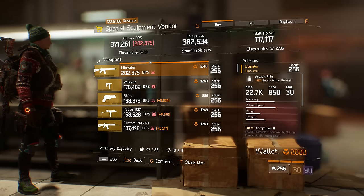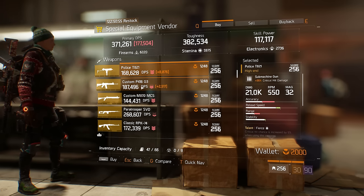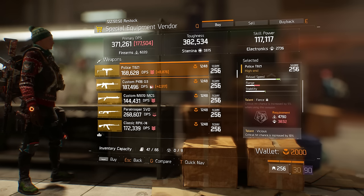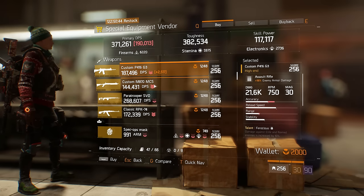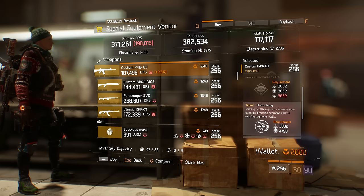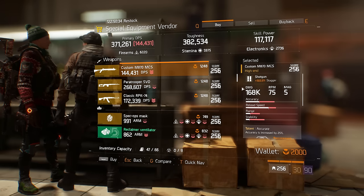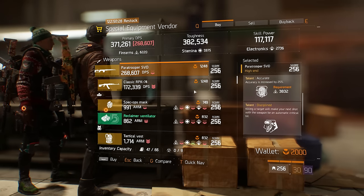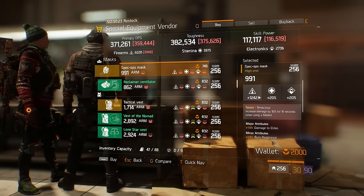Usually he always has the Historian, the Liberator, and the Valkyria, but this week he has a Police TA 21, which is one of the weaker weapons in the game — can't seem to make it viable because of the low fire rate and bad accuracy. There's a Custom P416 with 18% enemy armor damage, Ferocious, Unforgiving, and Fierce — not awful, you can roll Brutal here. Custom M870 shotgun — shotguns are pretty weak. Paratrooper SVD, nothing special. Classic RPK 74.